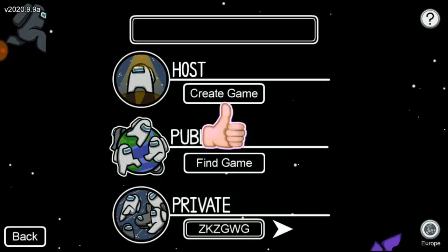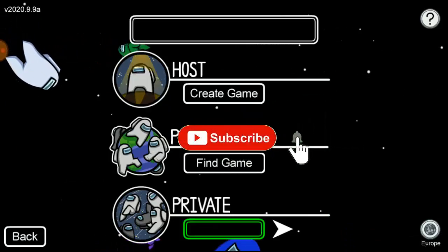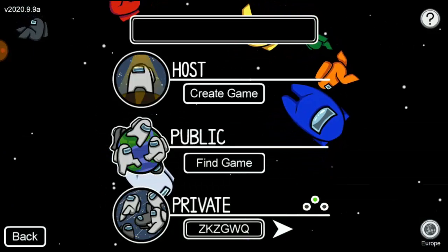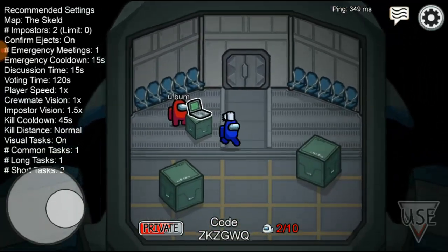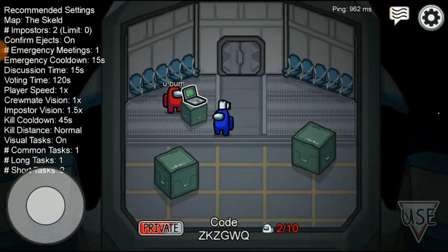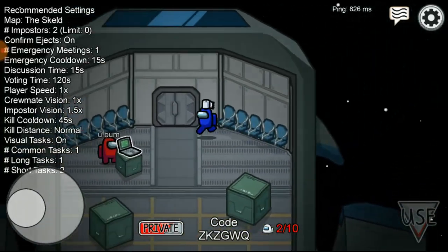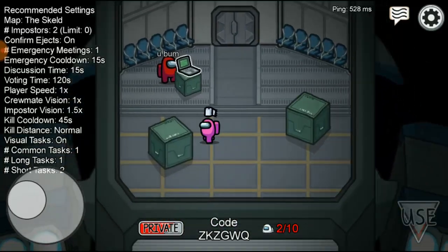Once you enter the code, click Send. It said 'can't find it' at first because the code had changed when I switched servers. But now I'm in the game. The host will be the one to control the game and press the start button. I'm in a game already, though you'll notice some settings like speed are still different.